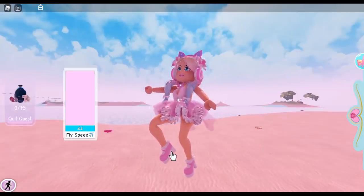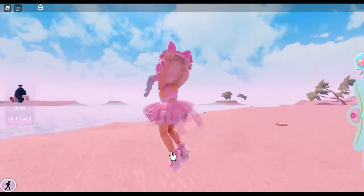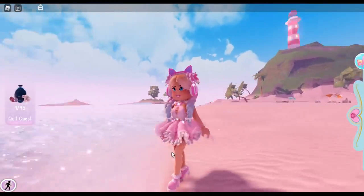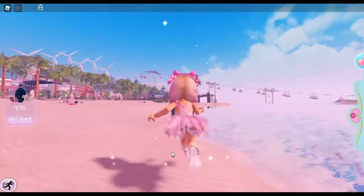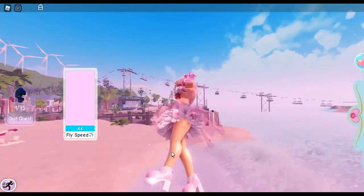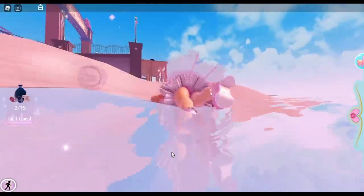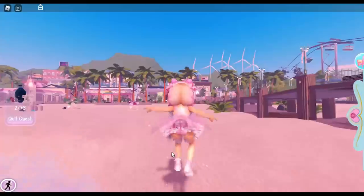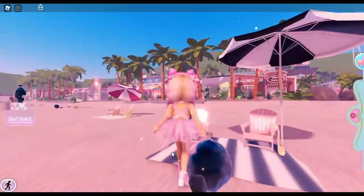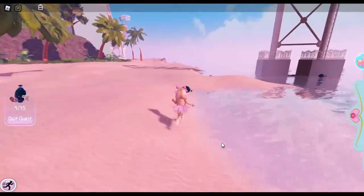All of the trash is on the beach part — the sand part. I also noticed that all the trash is on the front of the beach, or the front of the island, and on the island with the jet skis. I did check the back of the island and there was no trash for me. I only found trash on the front of the island where the lifeguard and the pier is, and on the island where there are jet skis. A lot of the trash is along the water line.